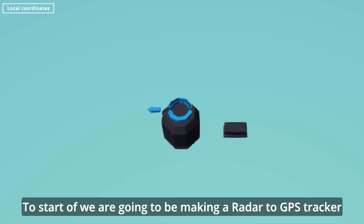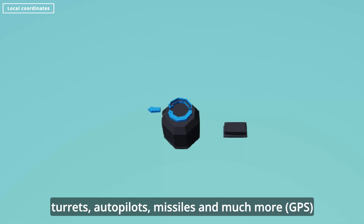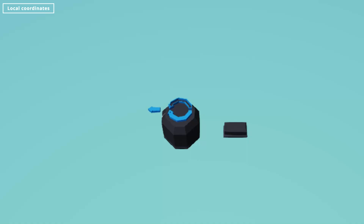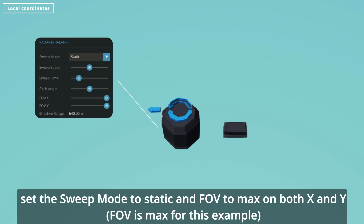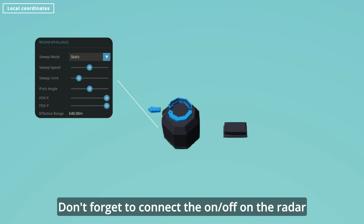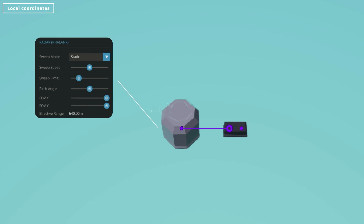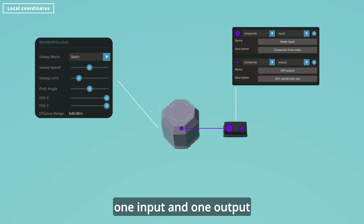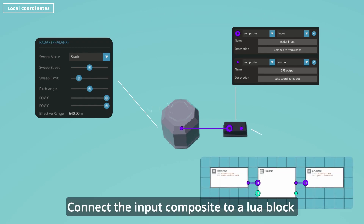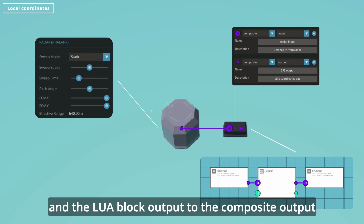To start off, we're going to be making a radar to GPS tracker, which will give us the ability to do many things, like turrets, autopilots, missiles, and much more. Start by adding a radar. Set the sweep mode to static and FOV to max on both X and Y. Don't forget to connect the on-off to the radar. Connect the radar composite to a microcontroller. Give the microcontroller two composite nodes — one input and one output. Connect the input composite to a Lua block and the Lua block output to the composite output.